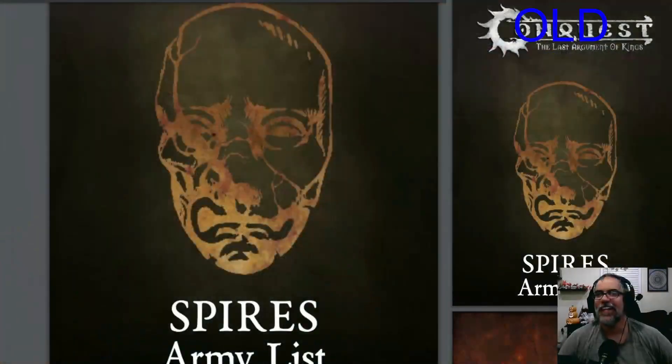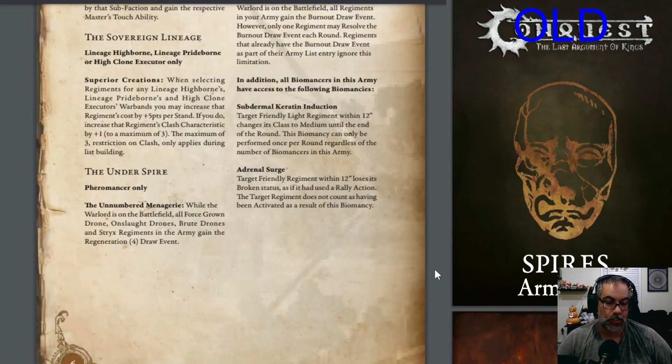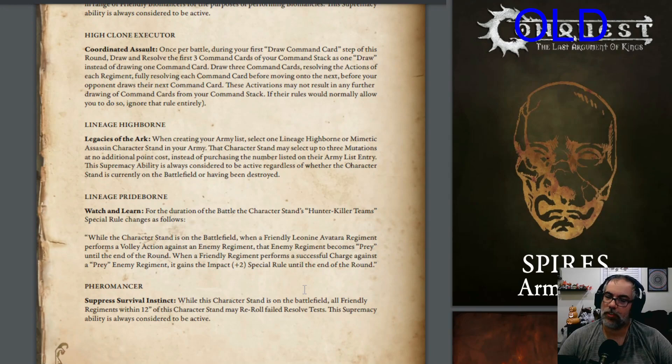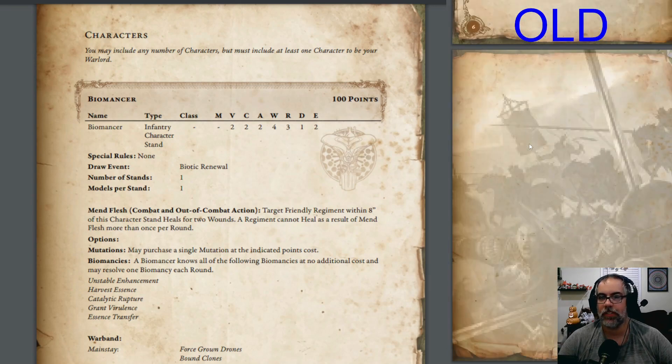Spires have a reasonably short list — not the shortest. The shortest is probably 100 Kingdoms, and I'm going to do something a little bit extra when I do theirs. For anyone who hasn't seen this before, the way this works: the left side is the new, the right side is the old, so when appropriate we can compare the two. Spires didn't get tons of changes — mostly some quality of life, especially on some of the newer things, and changes to some of their upgrade pieces.